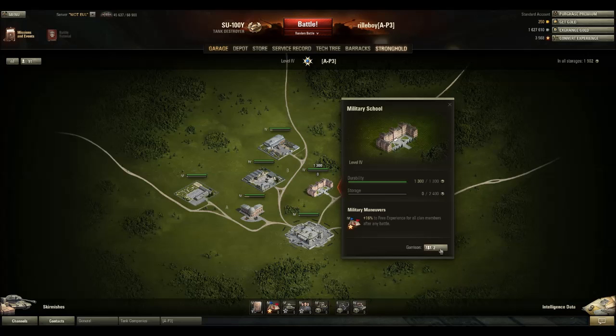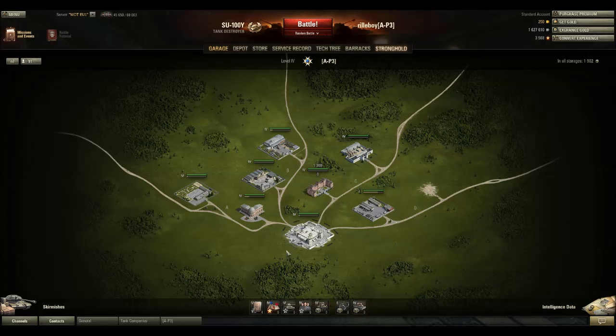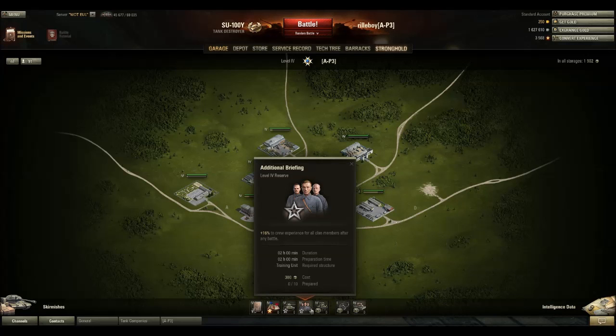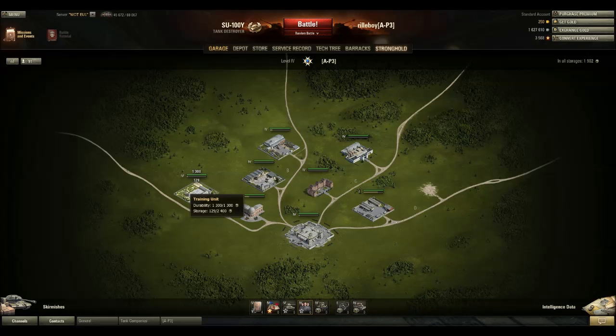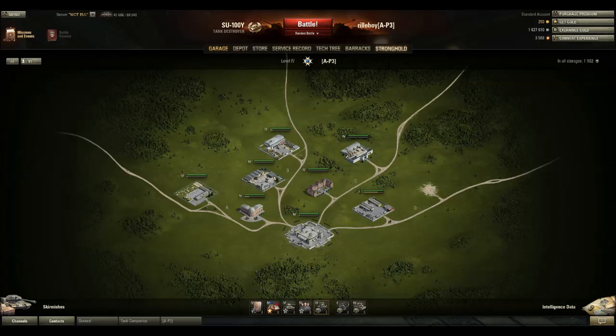We can see the military school only has 2 guys attached, so we don't have much income for that building. Then we have tactical training, which needs the Tankodrome — that's the one I'm attached to. Additional briefing gives 16% crew experience and needs the training unit building. High capacity transport gives 4% more plunder — meaning packages — earned in skirmish, and requires the transportation unit building.